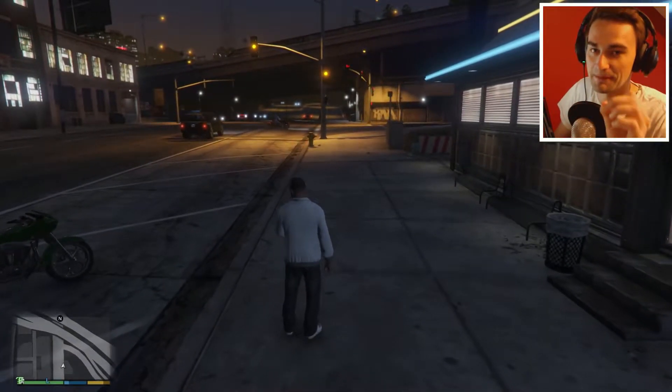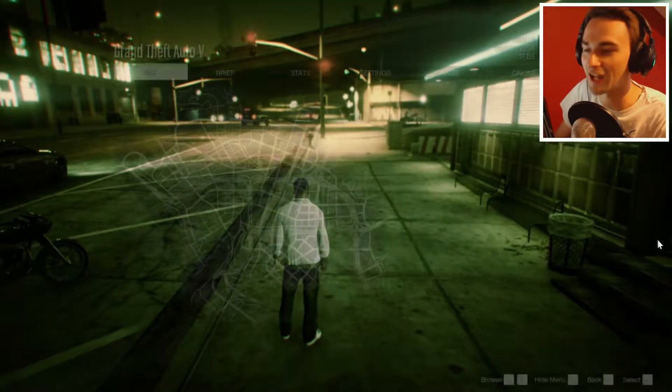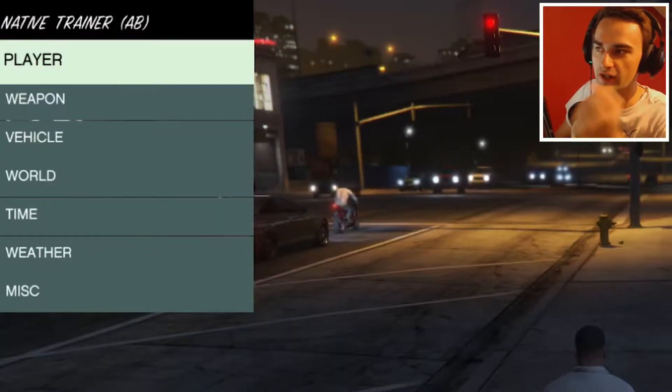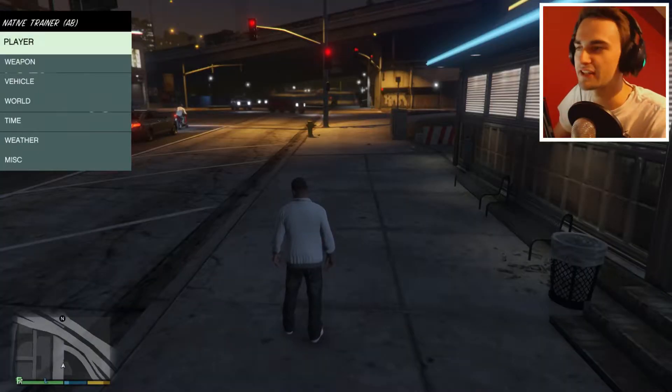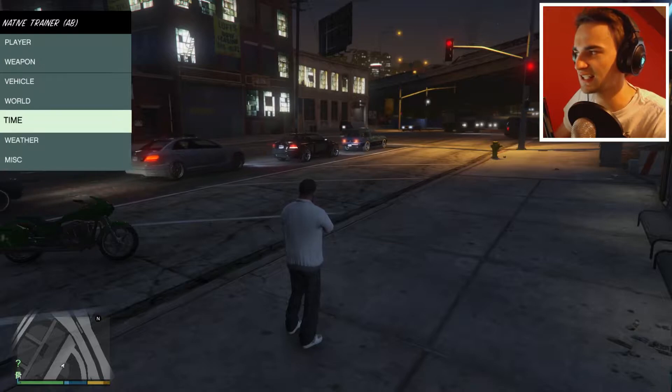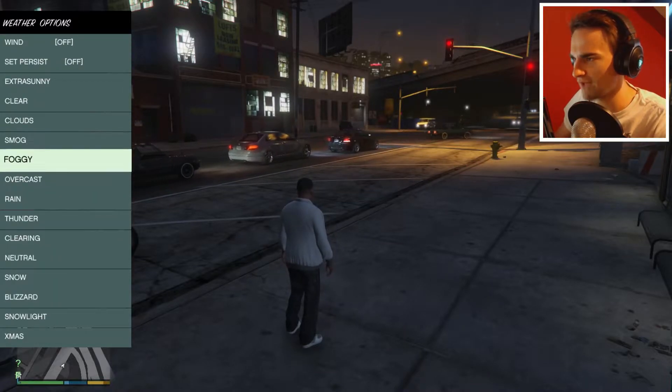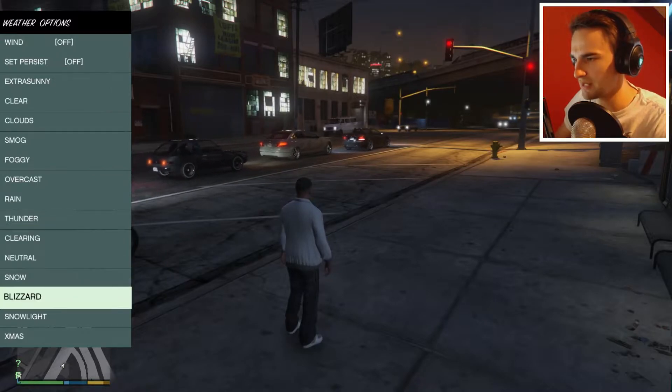I am very excited about the future of this series, there's going to be some cool stuff. So the first thing you do when you set up GTA 5 mods is you get this thing called the Native Trainer, and that is what we're going to be mostly messing around with today. It looks basically like a cheap menu where you can change a bunch of stuff - like here's the weather options. We can do a blizzard.